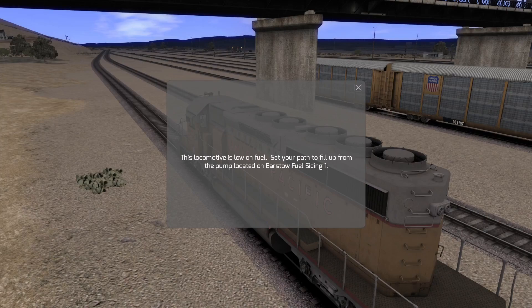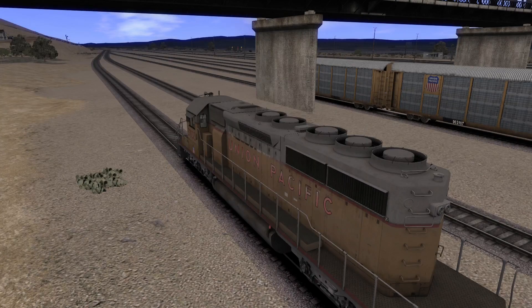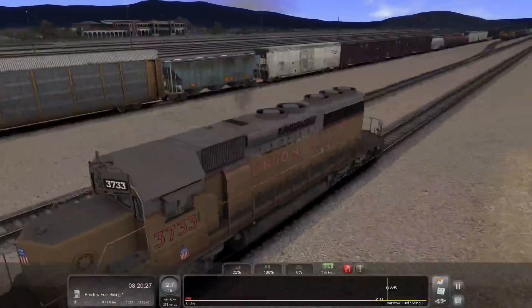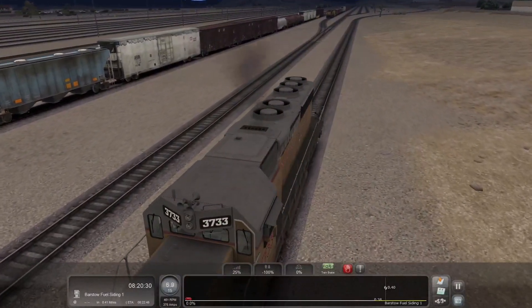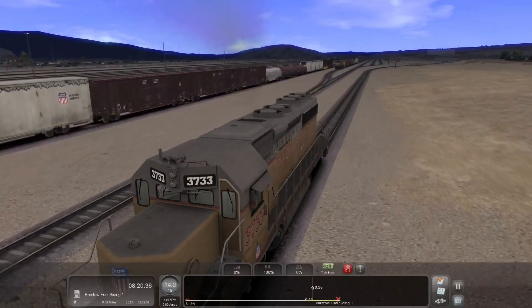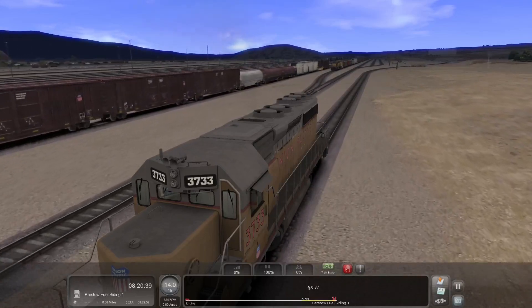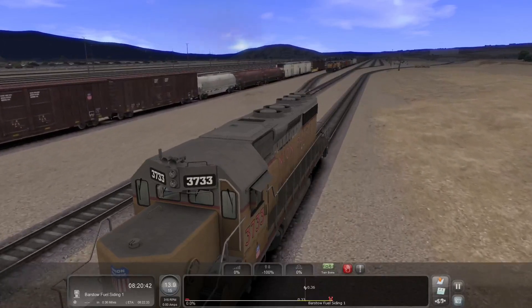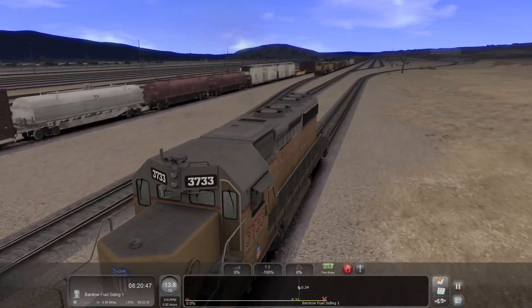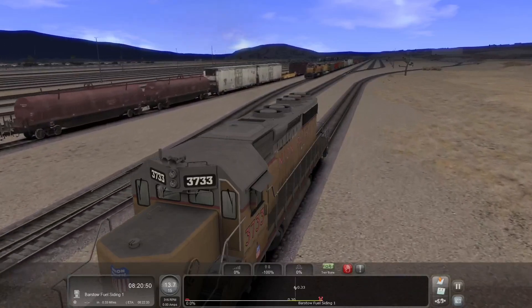This locomotive is low on fuel. Set your path to fill up from the pump located on Barstow Fuel Siding 1. I'm going to do some saving along the way and you'll understand why in a moment. I actually just tried playing this scenario and my train decided to release the cars I had to drop off as I was going. With a scenario of this length and driving in the yard, I'm going to make sure I save my progress before I exit the yard while I'm not moving. I've learned my lesson - save before leaving the yard after a long yard journey.